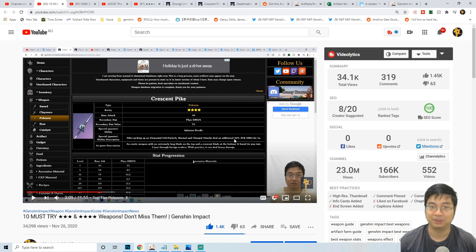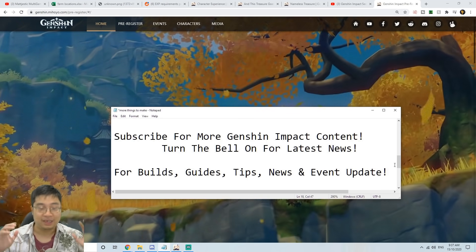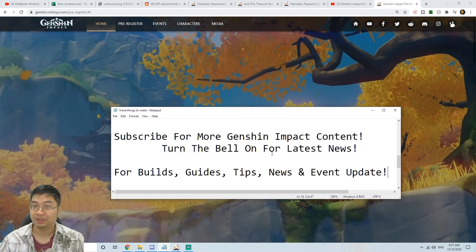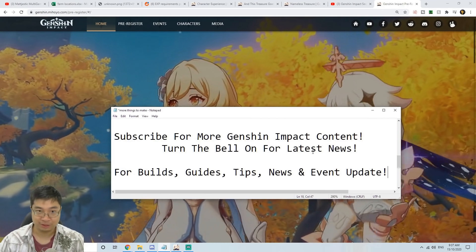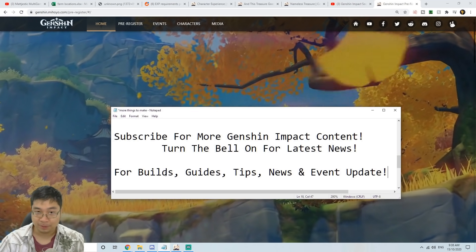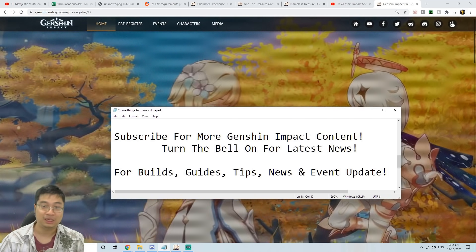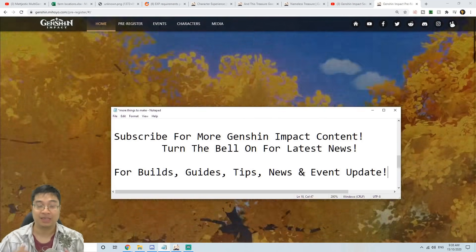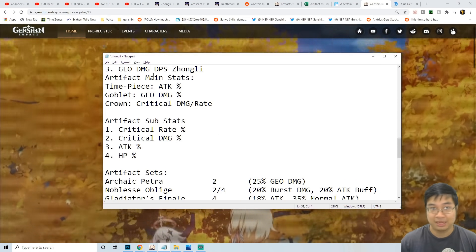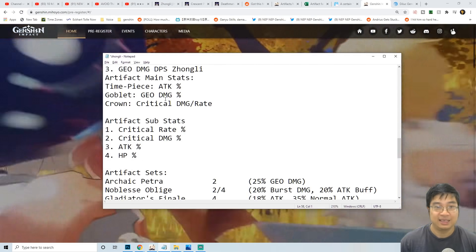If you haven't subscribed, this is a really good time to do so — make sure you also turn the bell on for the latest news. We're really dedicated to Genshin Impact, with builds, guides, tips, news, and event updates. Next up we have a geo DPS damage build for Zhongli. This time we'll be going for geo damage on the goblet over physical damage.